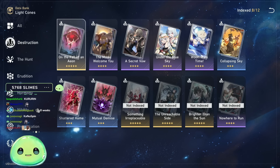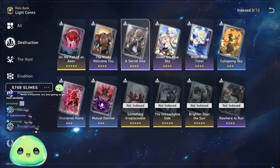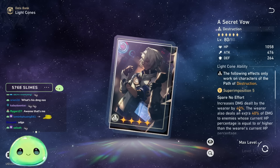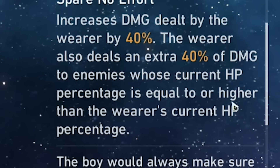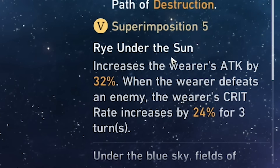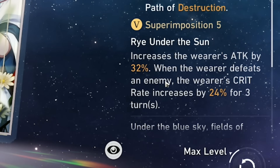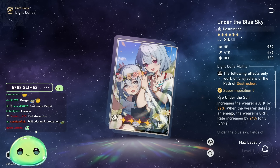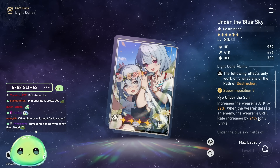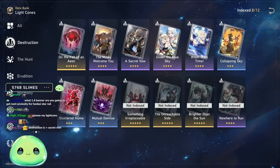Again, don't feel FOMO'd into the signature light cone — On the Fall of an Eon is still a phenomenal option. If for some reason you don't have enough Herta Bonds yet, I would recommend Secret Vow for the raw 20% damage increase — and if maxed to S5, 40% extra damage increase, plus an additional 40% if enemies are equal to or higher than your current HP. Under the Blue Sky is another four-star option: 32% attack increase and 24% crit rate for three turns after defeating an enemy. Keep in mind there's a condition — if you're going against Memory of Chaos bosses taking more than three turns, you'll fall off on that crit.